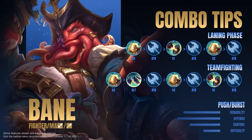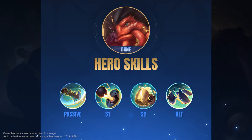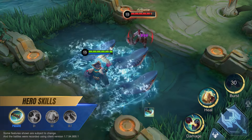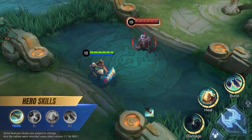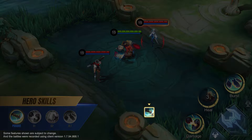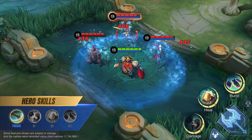Frozen King Bane. Shark Bite: Bane infuses his blade with a stack of Tidal Energy each time he uses a skill. He can have up to two stacks at most. Bane's basic attack will consume a stack of Tidal Energy to deal physical damage in a circle around him.